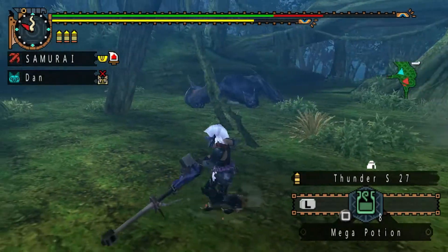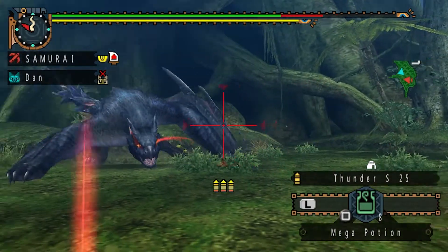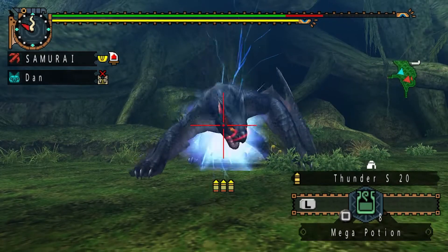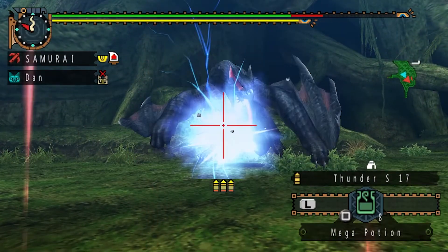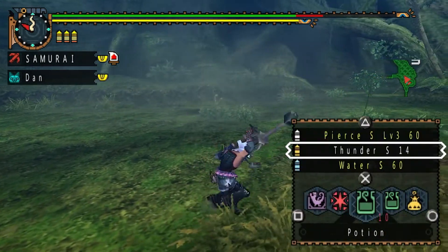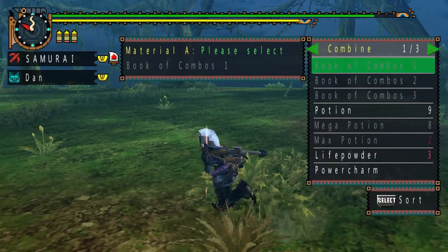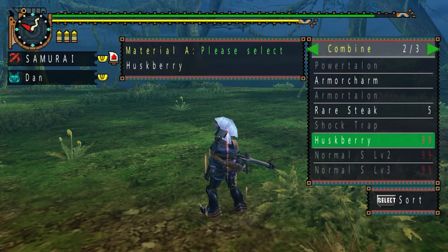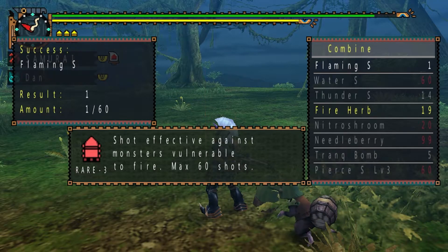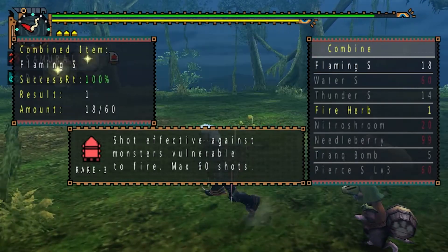Having Elemental Attack Up on the set, you want to focus on using your elemental shots first. I would recommend bringing book combos 1 through 3 or 1 through 4, as well as bringing combination items for your fire shots and your water shots. It is a little more expensive to make thunder shots, but if you do have the thunderbugs, you can bring those as well. After going through all of your elemental shots, then you can switch to your normal ammo. You will shoot your pierce and pelt ammo a little slower due to having the auto reload skill.